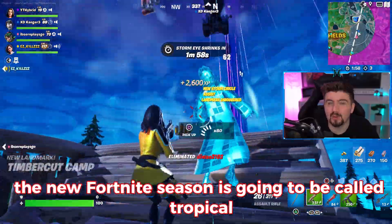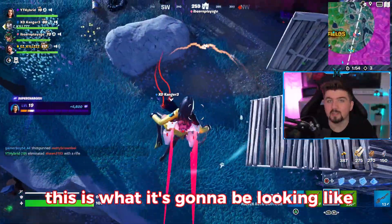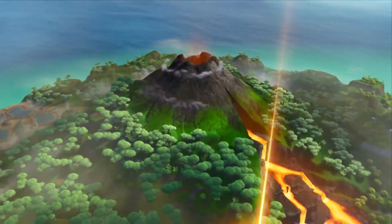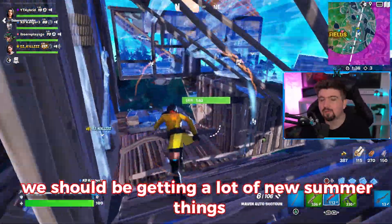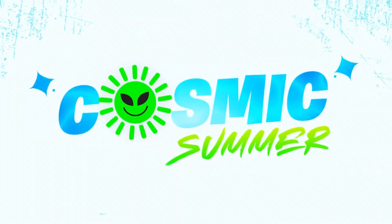The new Fortnite season is going to be called Tropical. This is all to do with the summer. We're going to have volcanoes, and a huge live event with volcanoes — this is actually in the files right now. We should be getting a lot of new summer things within the item shop, the Battle Pass, and within the game itself.